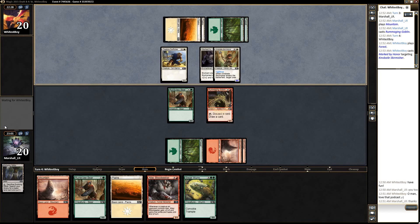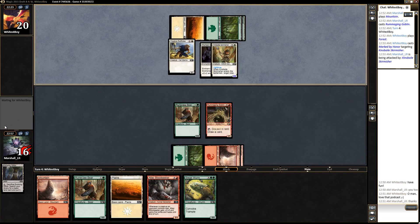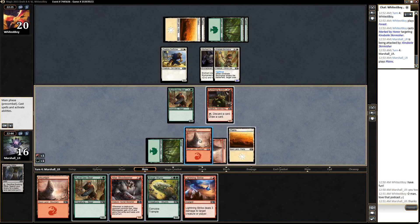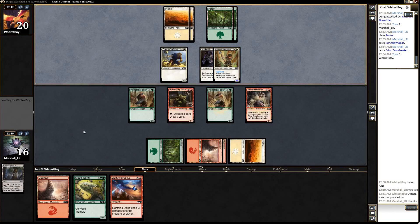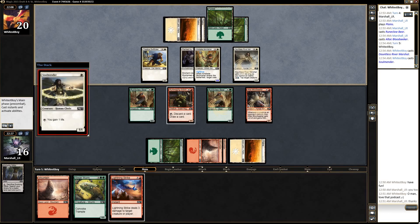Marked by Honor — we have no possible answer for that, so we're going to take a beating from this Kinsbaile Skirmisher at least until we get Siege Worm down. Lightning Strike — where were you a minute ago? One, two, three, four, five, six — still one mana away. Play this and I don't think I need to keep up Lightning Strike. Probably going to get rid of that Mountain, because now we have something that can tussle.